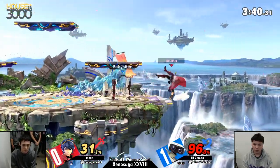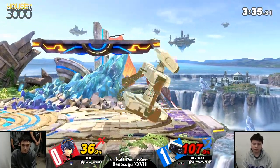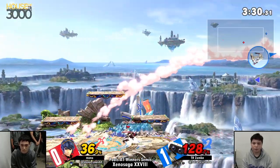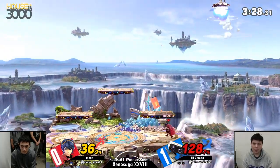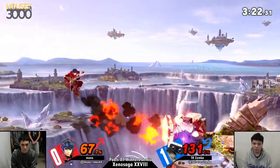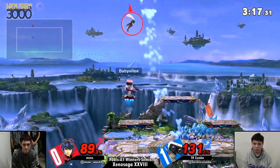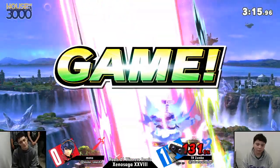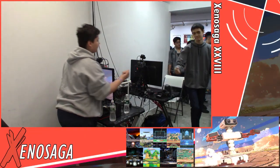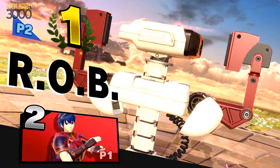It feels like once Mono loses his stock, then he starts to figure out what he needs to do. But if he wants to be winning games, he has to figure out what to do before he loses that last stock. Tipper back air almost doing it for Mono, but getting hit by that one neutral air — look how bad this is for him. 67% on the ledge, and Zumba with an amazing up tilt just reads that. He does it — wow, chasing him up there. That up air is so long-lasting because of the multi-hits, and he's just able to clean up the set 2-0. Good stuff to Zumba, moving on in winner's bracket.